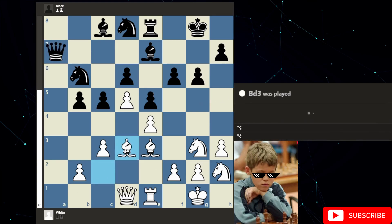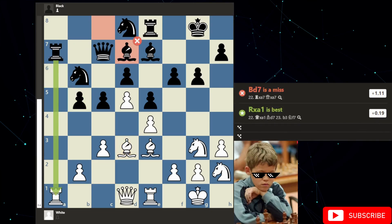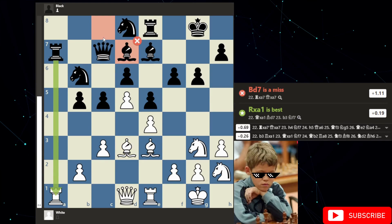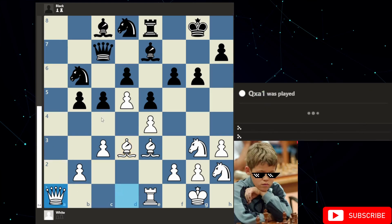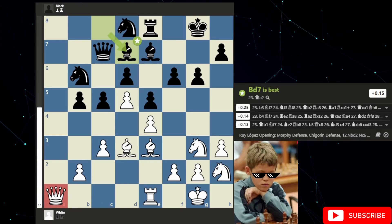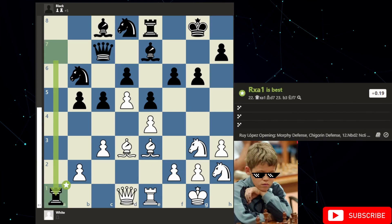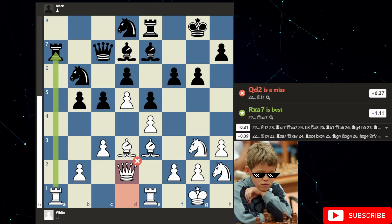But Magnus instead goes straight there. Then Hans has a missed tactic. The missed tactic is: rook takes, queen takes — the whole idea being that Magnus' rook is out of the game and he's just going to have to waste a tempo getting back. Of course, chess at grandmaster level is all about gaining tempo. Hans either doesn't see it or decides not to play it. The computer isn't liking the next move either, but it's not the biggest deal. Magnus makes sure the two rooks are joined together, also giving himself a battering ram if the pawn is ever pushed.